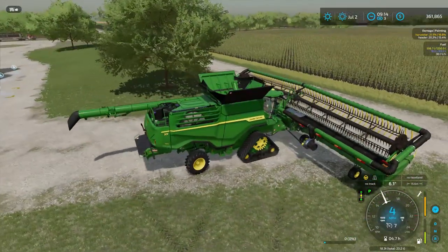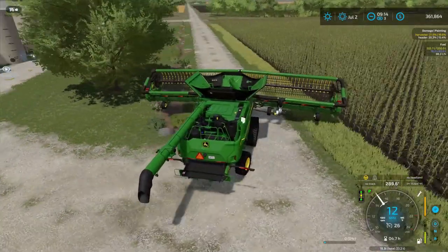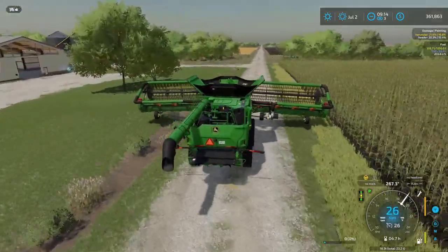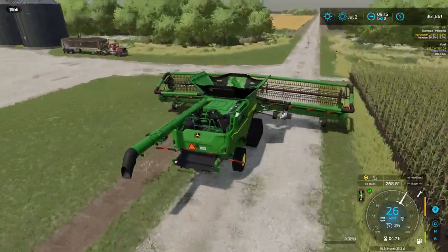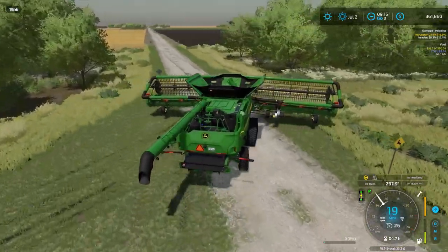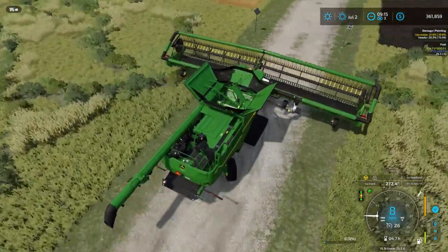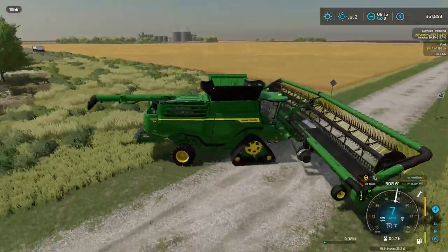One thing you love about America: we can just drive this header right down the road without having to tow it separately. Got to watch the road signs here. I'm not sure which direction to start on the field — let's just go this direction and see how far we can get before we need to unload. I'm guessing we won't make it all the way — this is a very large field.